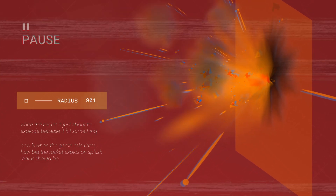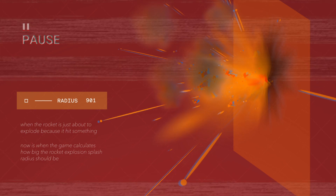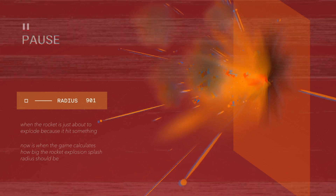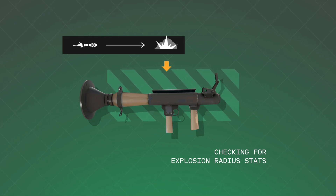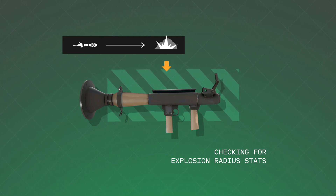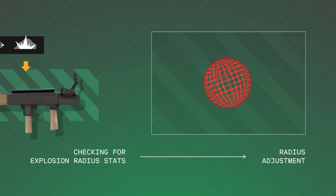When it finally gets a hit, it runs through the calculations to determine how big the rocket's splash should be. It checks if the weapon that shot the rocket has any stats that influence splash radius. If it does, the radius gets adjusted accordingly.